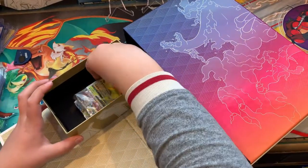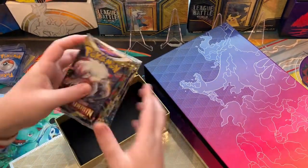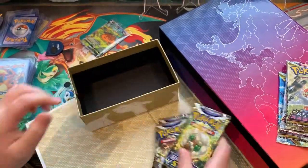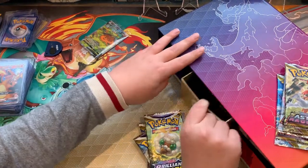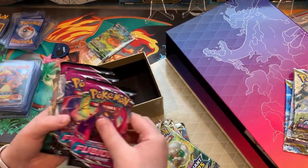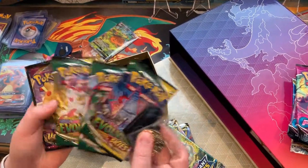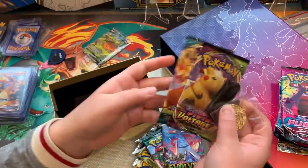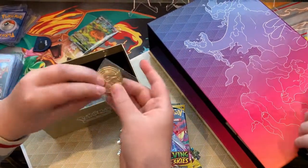Looks like we got the first alternate art promo. I'm going through our packs — we got Lost Origin, Astral Radiance, we got Brilliant Stars, some nice sets. Next drawer — we got some even better sets, we got Fusion Strike, Evolving Skies, Vivid Voltage, and Darkness Ablaze. We got local lights and then these are all the packs, we're just going to lay them out in a pattern.